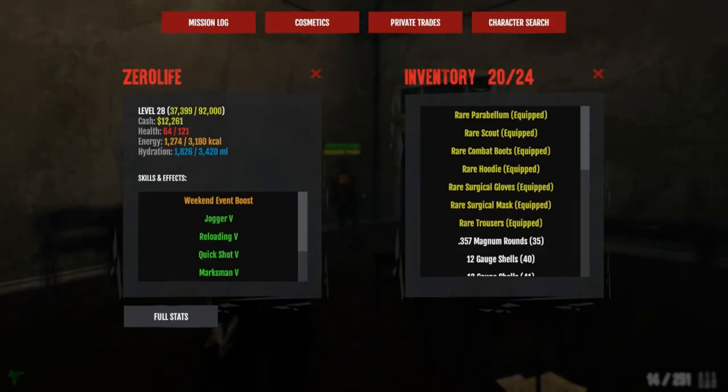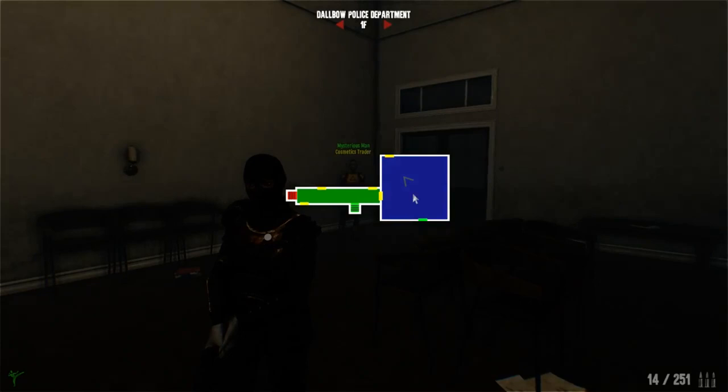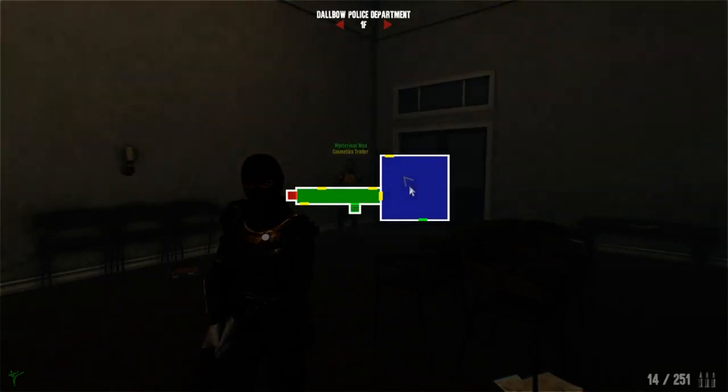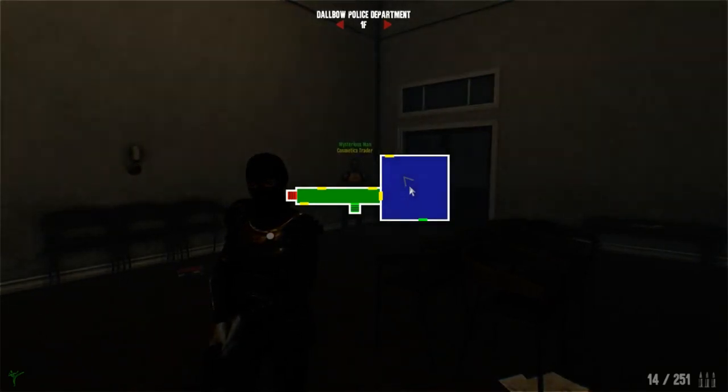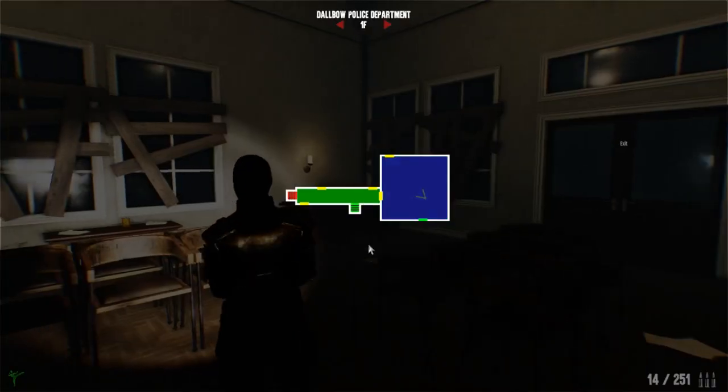Let's get started on the first thing. Now whenever you press M to go into your mini-map, there will now be a marker here. Obviously it could do with being improved — I'd say make it a full triangle with no bottom part, make it pure white and smaller. It doesn't need to be that big. But yeah, now you can see where you're looking and where you're stood.